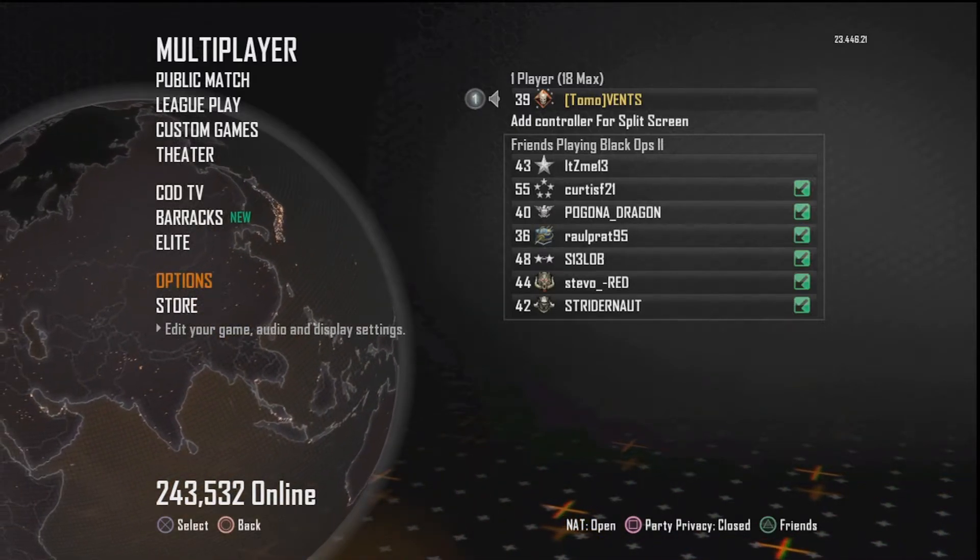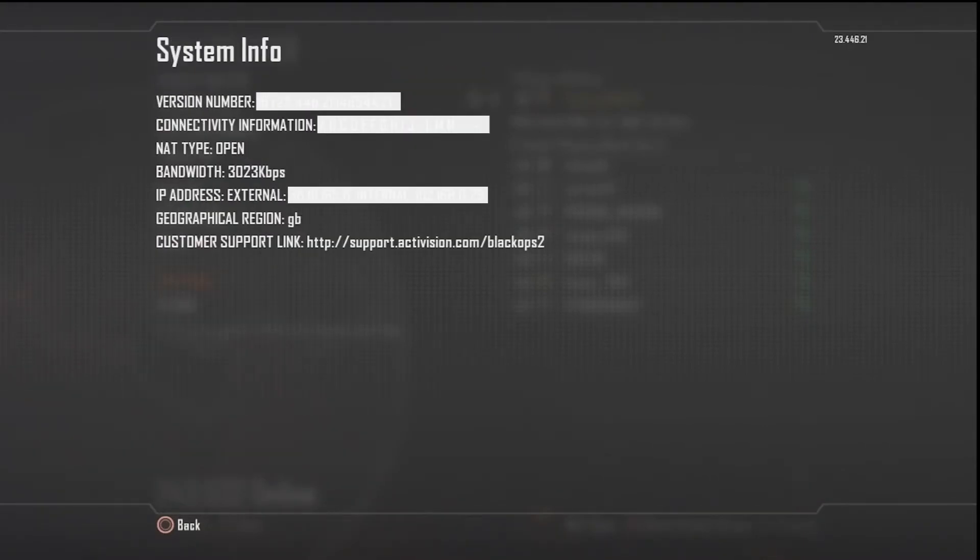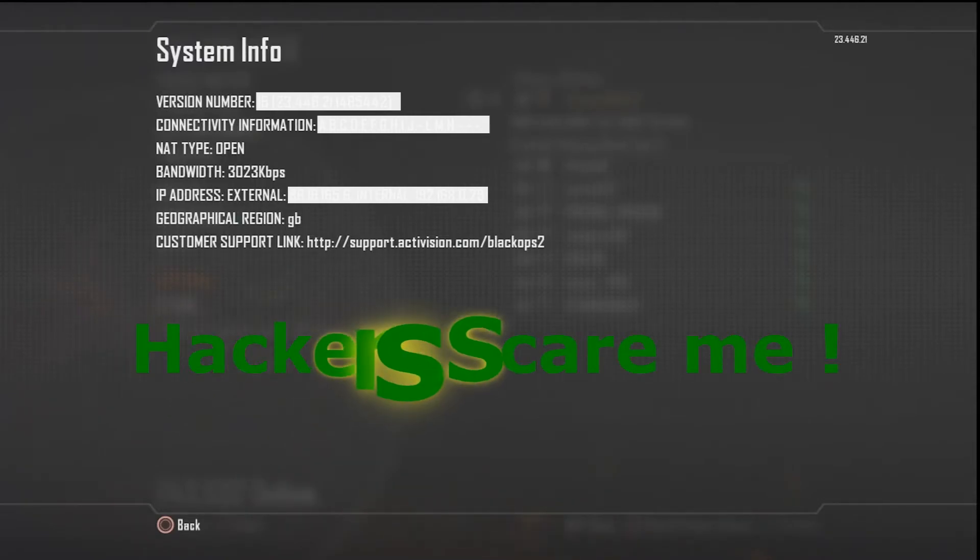All you have to do, go down to options and then just hit select — or is it back on the Xbox — and it just brings up the system information. And that's it really. It'll give you your speed in kilobytes to the server, it'll give you your NAT type, it'll give you all sorts of good stuff.